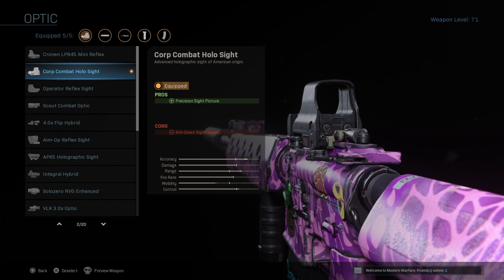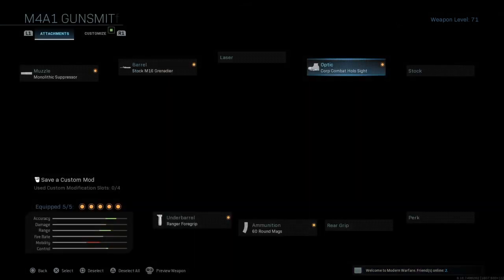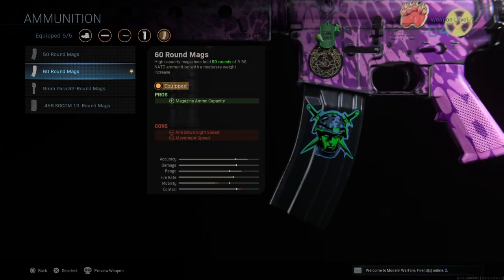Next up is the Corp Combat Holo Sight. This sight is really good — it's the sight Cloaksy uses. I was watching his Twitch stream the other day and he used this class and this sight, and it looked really good. I gave it a go and it is pretty good. Next up, 60 Round Mags — extra bullets in Warzone are obviously going to be very helpful.